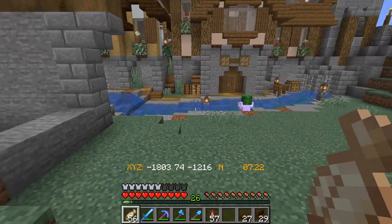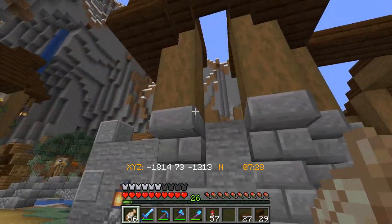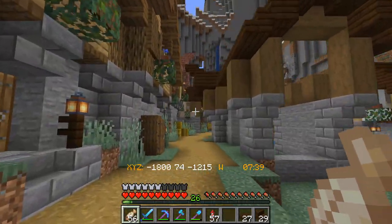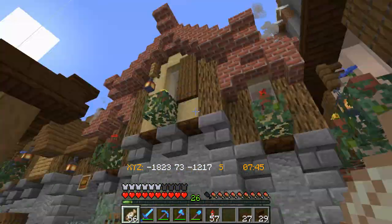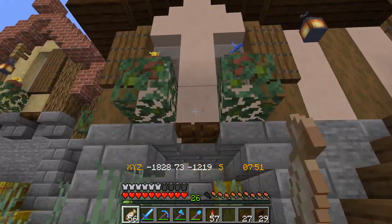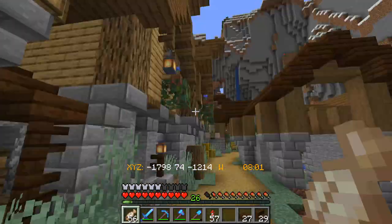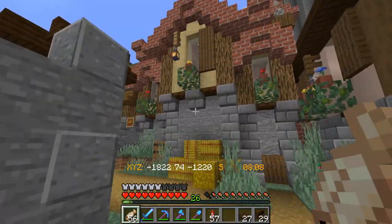We've got the foundation in and the roof started. We're going to go with a different build palette — the dark oak wood roof, which we've done in a couple of places, and again the spruce wood logs, very similar to this big mill building here. But instead of the terracotta in the middle, I'm going to trial either doing the sandstone again — but that would be this exact house — or we move on with a completely different material we haven't tried yet.